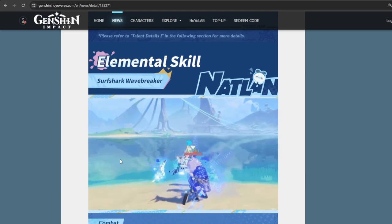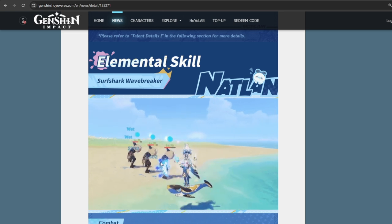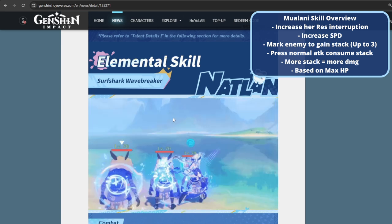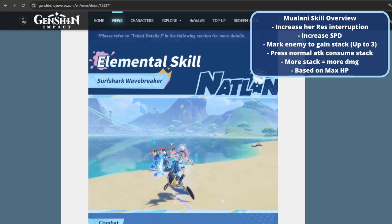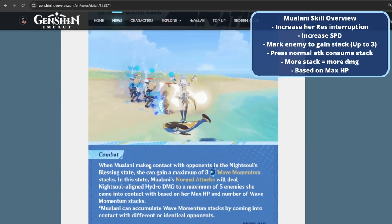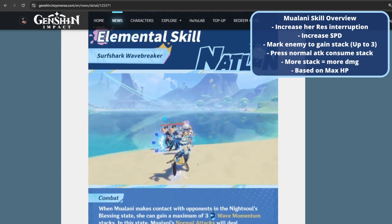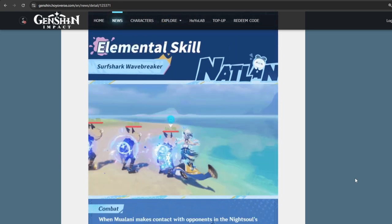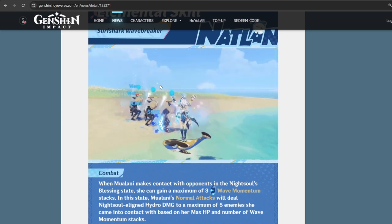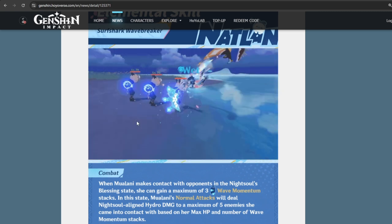If you pay attention closely, she can mark enemies with a fish symbol. Whenever she marks an enemy, she gets one stack, and she can accumulate up to three stacks. Whenever you have three stacks, you can press normal attack and she will do a shark bite. After the shark bite, she also fires additional missiles that attack nearby enemies — kind of like a little AOE. The shark bite itself is considered a normal attack, and the scaling of this elemental skill is based on her max HP. The stacks are consumed when you do the normal attack — similar to Navia's bullets — so once you get three stacks and do a normal attack, it consumes everything.